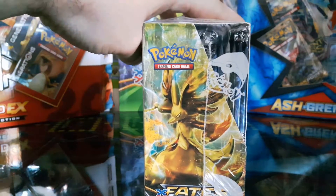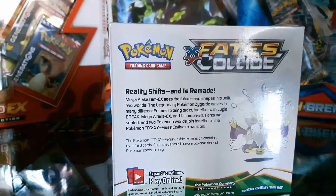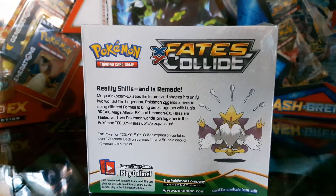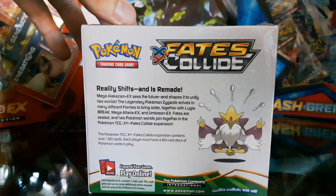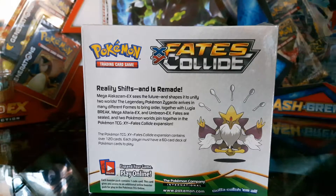Let's have a look at the box itself. We got a Delphox Break, there's Alakazam there. Reality shifts and it's remade — Mega Alakazam sees the future in shapes that only unify the two worlds. The legendary Pokémon Zygarde arrives in many different forms to bring order. Together with Lugia Break, Mega Altaria EX, and Umbreon EX. Fates are sealed and the two Pokémon worlds join together in Pokémon TCG Fates Collide Expansion.